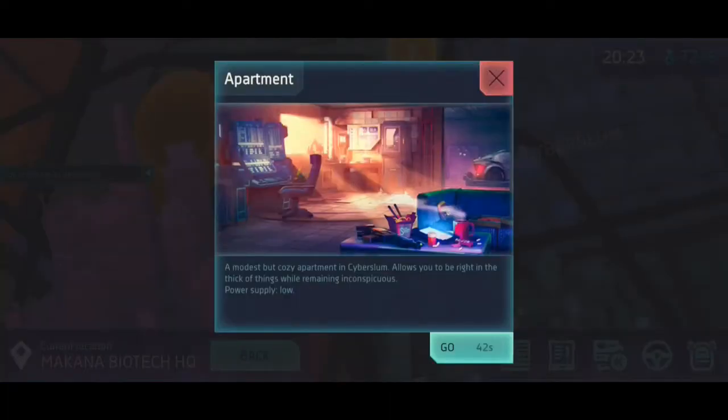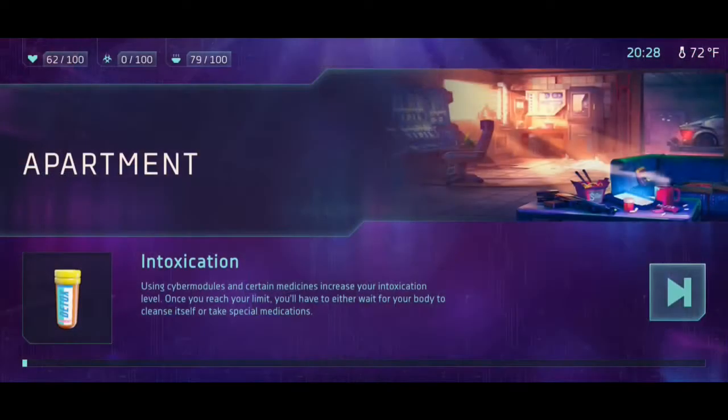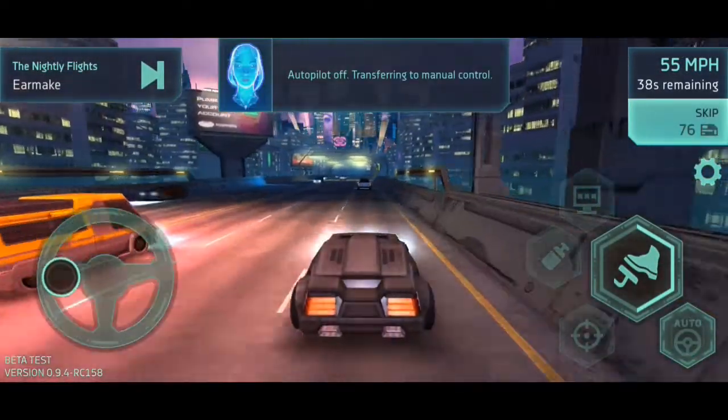Apartment — a modest but cozy apartment in Cyber Slum. Allows you to be right in the thick of things while remaining inconspicuous. Power supply low. I guess we'll go there. I'm driving!